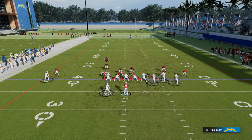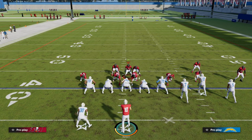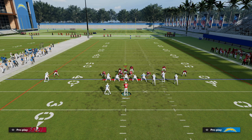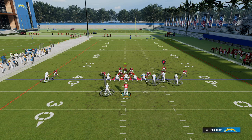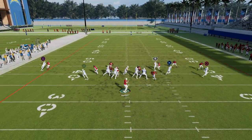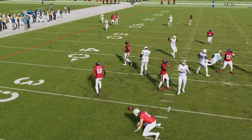Now if they're not blocking their running back, or maybe this is your opening blitz, one of my favorite things to do is take this linebacker — or you could take the defensive end — and man him up on the running back. If the running back goes on a route, he'll go guard him and we'll still get really good pressure off of the right side.